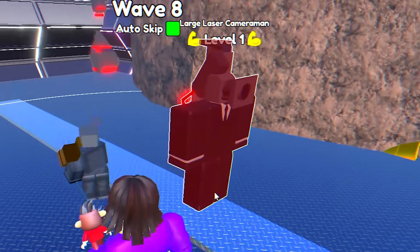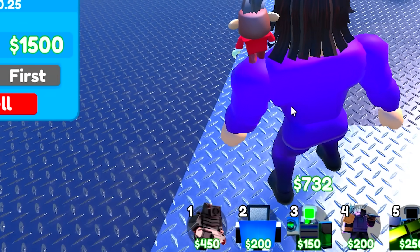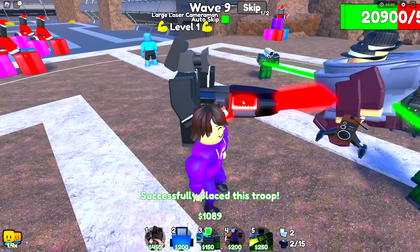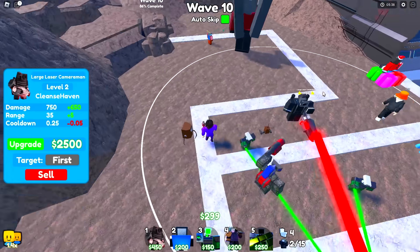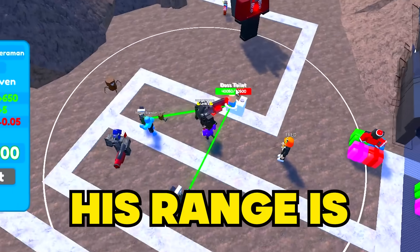Number nine is the large laser cameraman. He's a bit more expensive at 450 but does a lot more damage. The best thing about him is stun protection — enemies can't even stun him. His DPS is really good when upgraded and his range is super massive compared to the green laser cameraman.